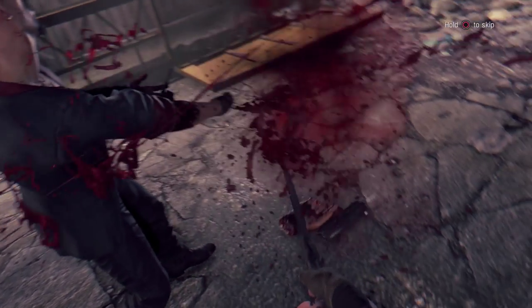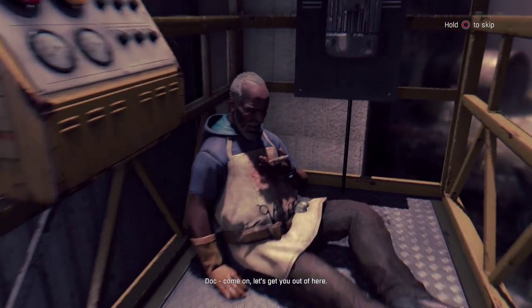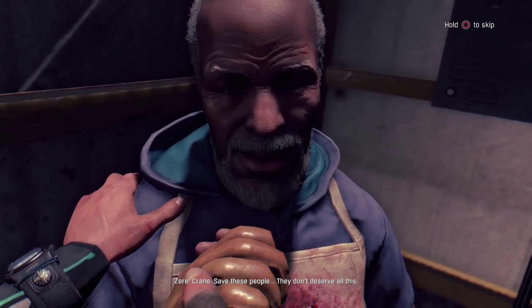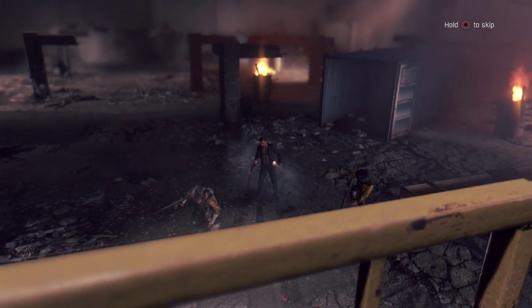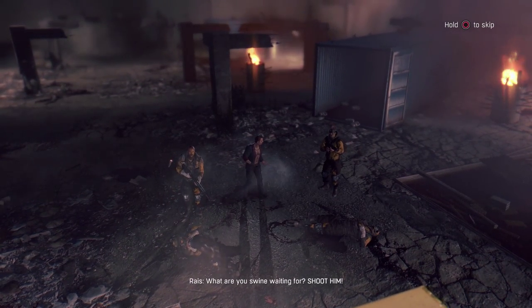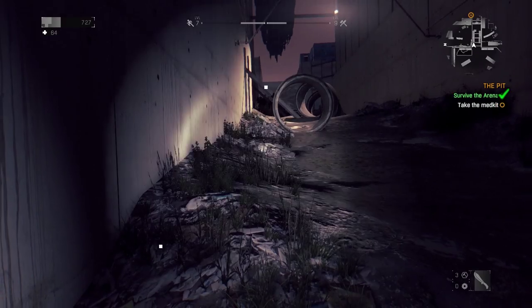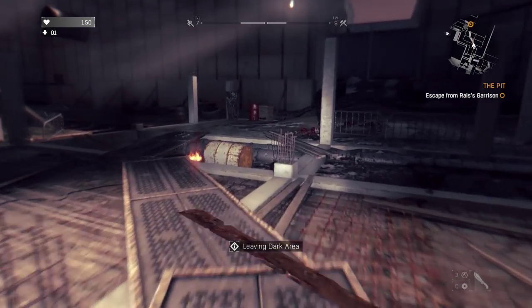Holy shit - what am I doing? Oh my god, I'm just pretending to be the ultimate badass. Why didn't I do that earlier? Come on, let's get you out of here. Crane, save these people - they don't deserve all of this. Okay, we didn't actually kill anyone. What are they waiting for? They're just standing there. Escape from Rais's Garrison. Hopefully there's not too many enemies ahead of us.